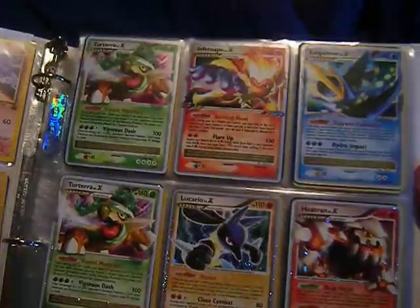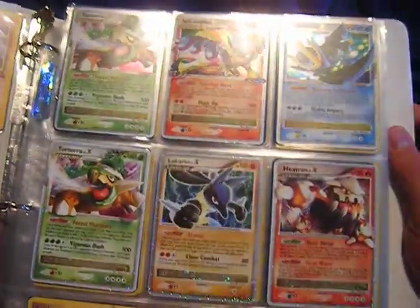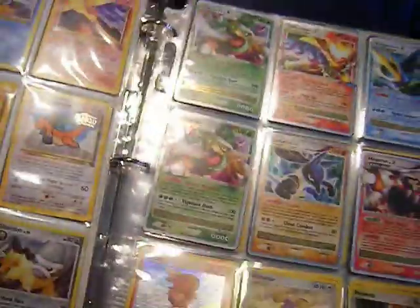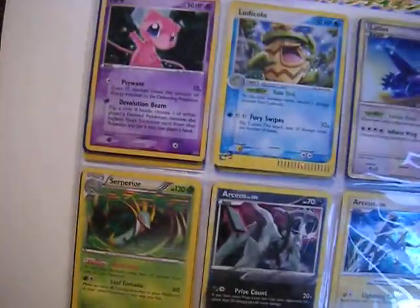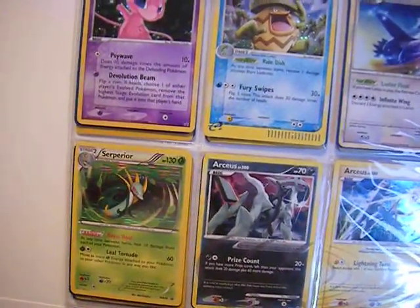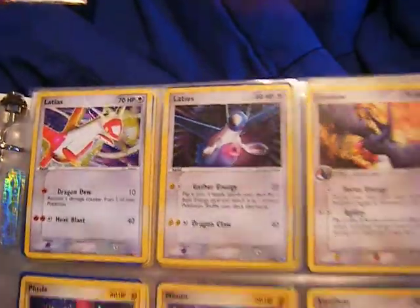Level X's. You got the three star revolutions. You got Lucario, Heatran. And you have some more Blackstar promos down here. Even more Blackstar promos. And we have some Arceus going on. Also Sceptile. Latios, Latios — these are from the Pop series.